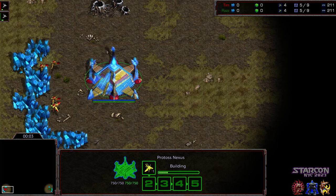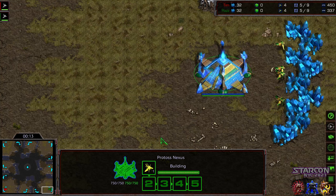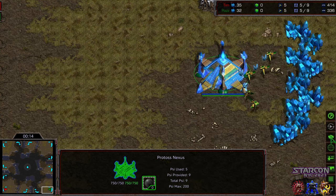Commentary by Adiggity. This is part of the StarCon New York City lands. Bottom right corner we have Tim starting as the Red Protoss, and Raz starting as the Green Protoss. This is starting off on the Retro round of the lower bracket.